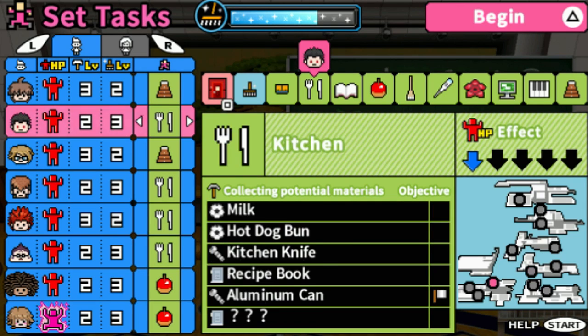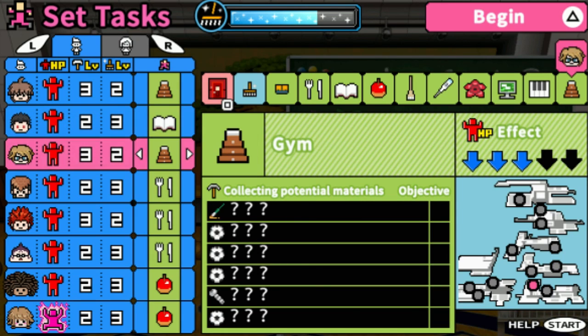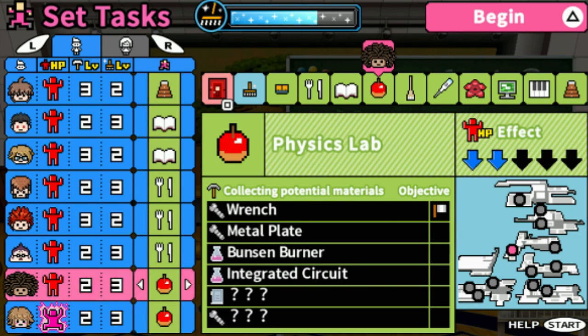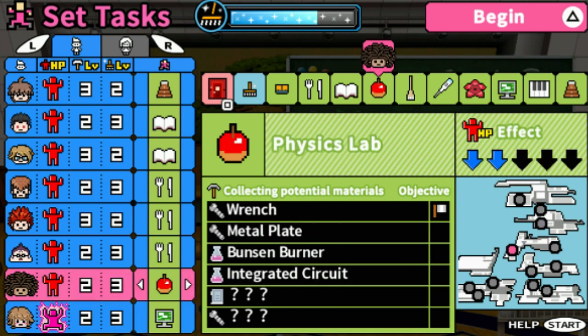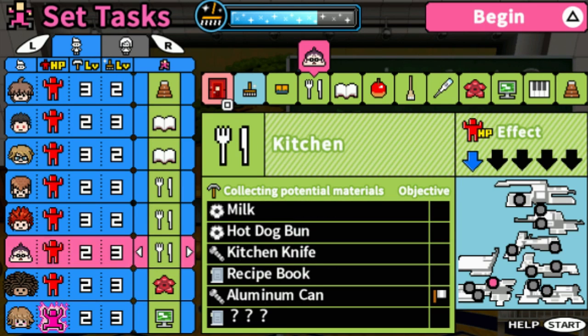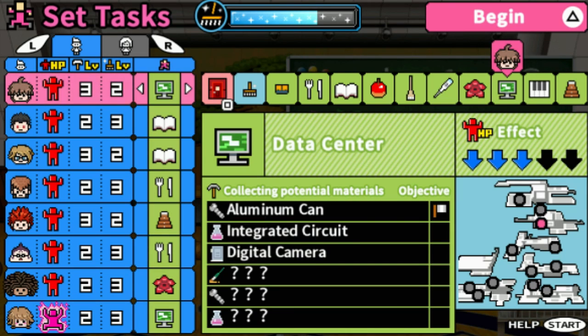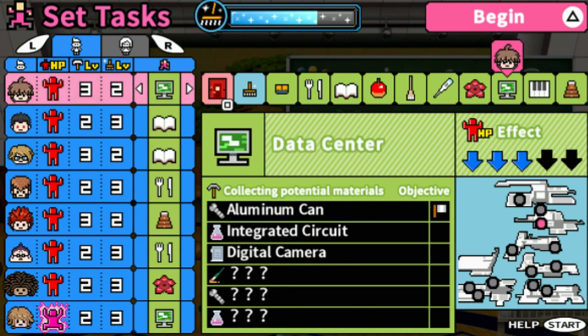What we'll do is have Taka go look in the library — actually Byakuya should look in the library. I'm going to guess some characters find more items in places they're usually at. Like, she's a technical IT person, so she'd probably be better in the data center. He would probably be better in the garden, and he'd be good in the kitchen. Leon would probably be good in the gym. Makoto would probably be good anywhere — he's lucky.